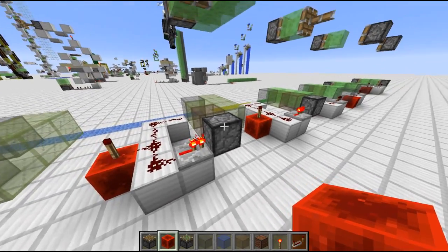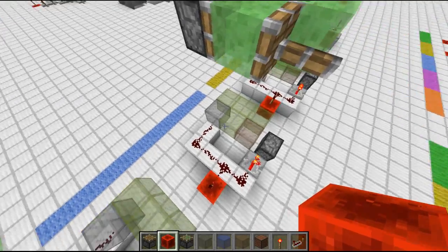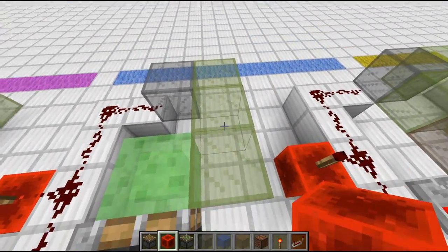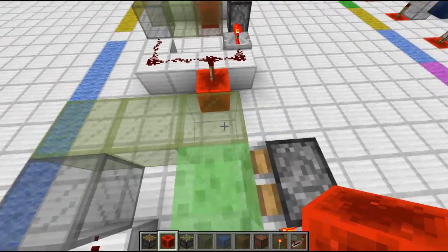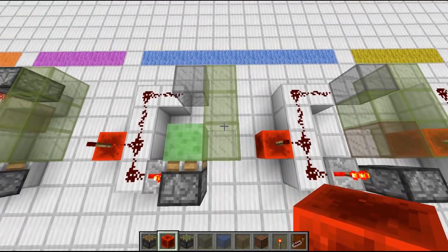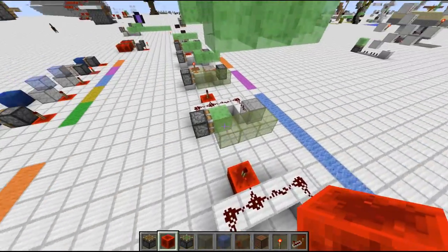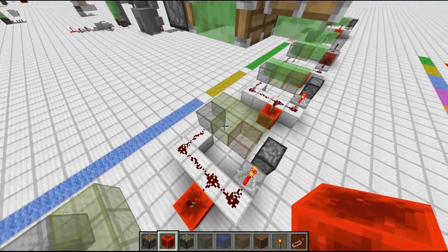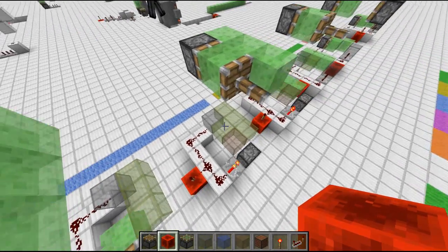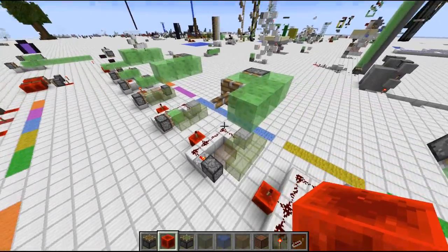In the same tick but later on, the repeater turns on the other piston — the normal piston — so it extends and sets the block in front of it to the piston arm. Now that's where the trick happens: it looks for all blocks it can move, and that's only the one slime block here — because the other slime blocks are still block 36, still moving in this direction. So when this piston gets triggered it sees the slime block, recognizes it can move that one, but recognizes the block 36 blocks as non-movable. Therefore it only takes that one slime block, sets it into a block 36 in front where it will stop again — and that brings us to this situation.